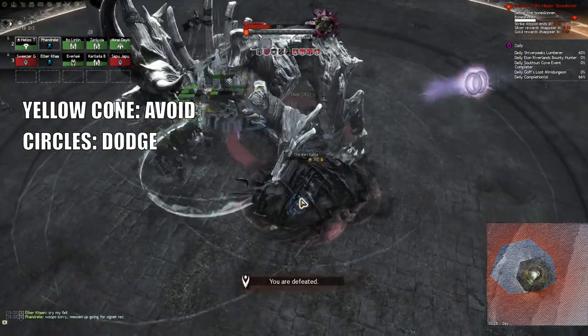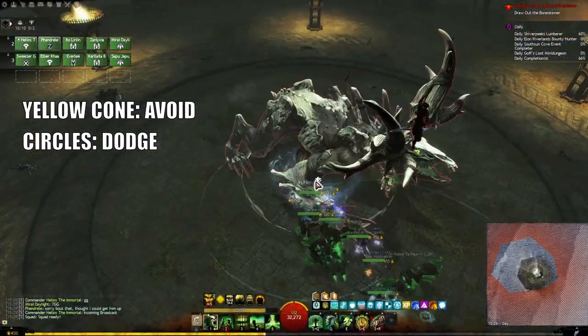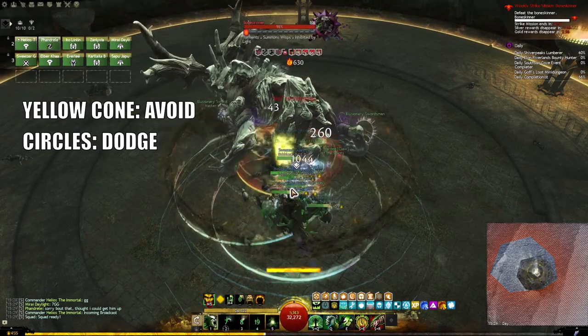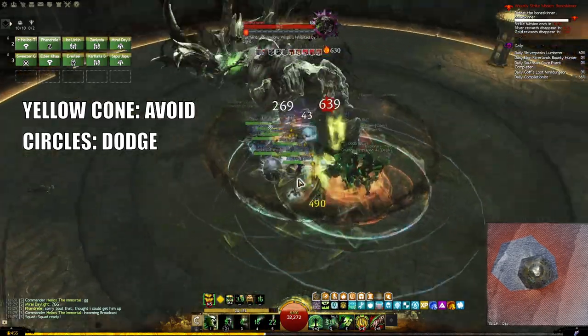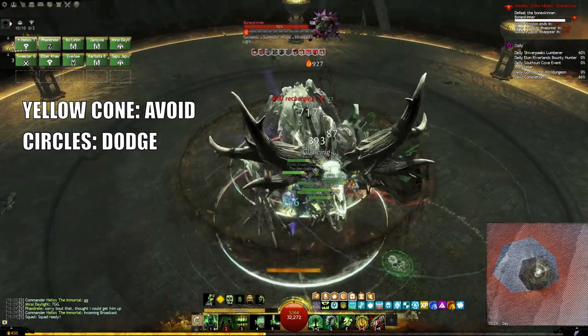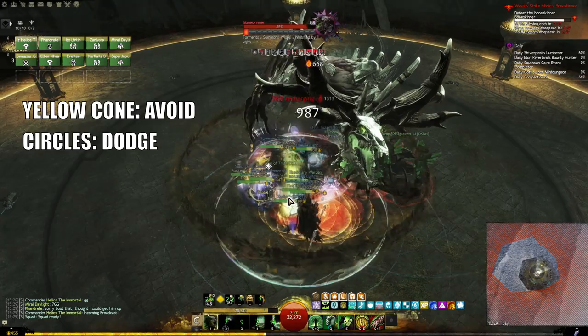The second mechanic is the boss spawning small circles underneath each player — if you stay in them, you'll get downed, it's as simple as that. When they spawn, dodge towards your left. Once you get used to this you can just walk to the left, but until you're comfortable, dodge. And just like Fraenir, when the boss jumps out of the group, don't follow him — stay stacked so you can get healed.